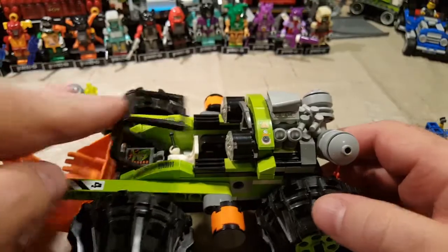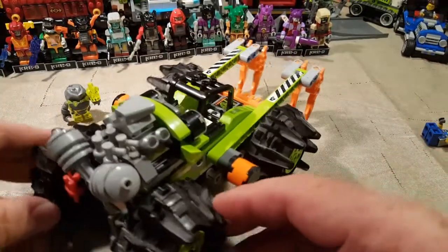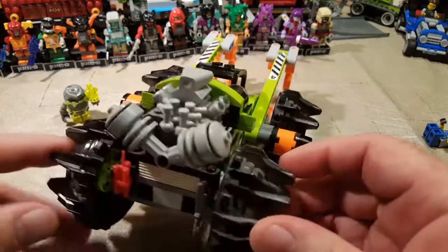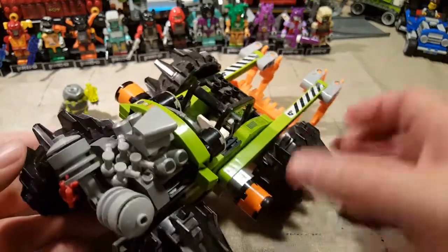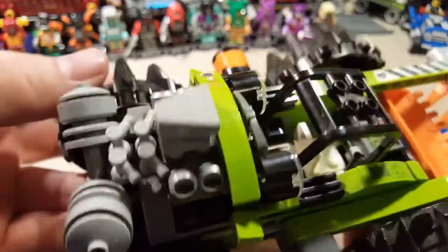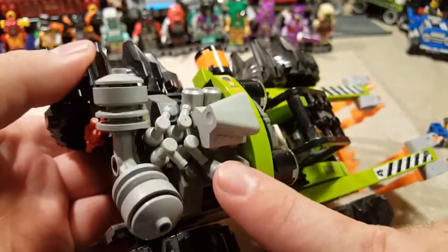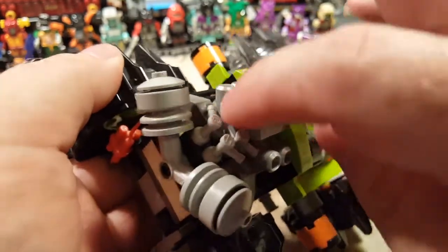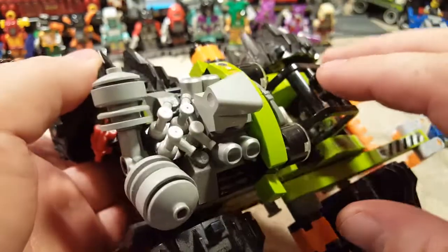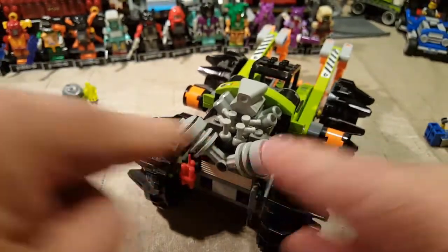One of the coolest parts about this particular set is just the engine — it looks ridiculously awesome. Just look at the detail on that. You've got your piston cylinders, a big air intake, some spark plug things, and then back here we have what looks like giant carburetors.